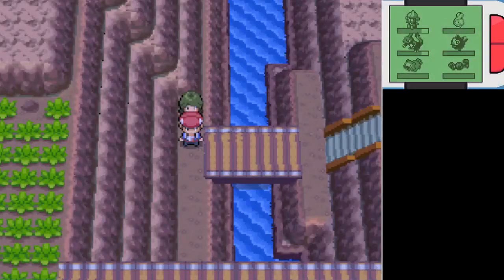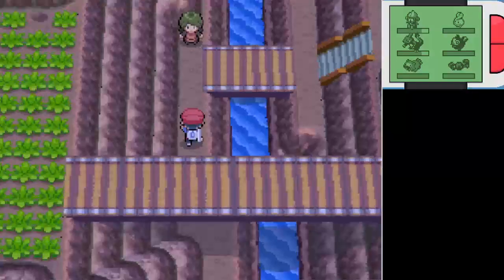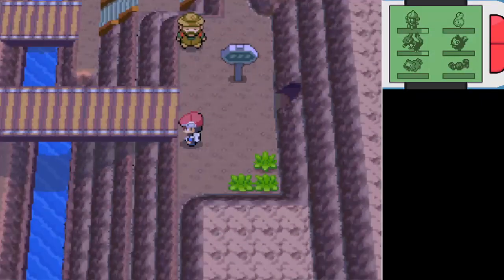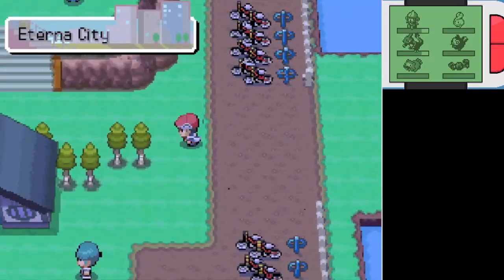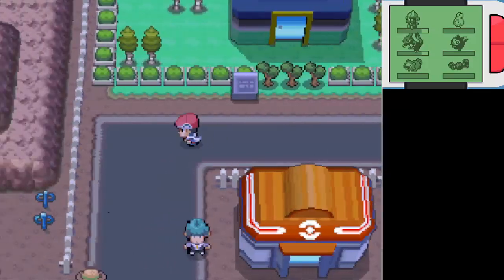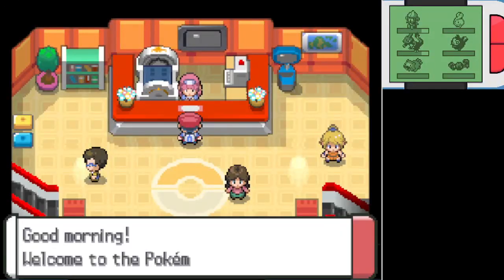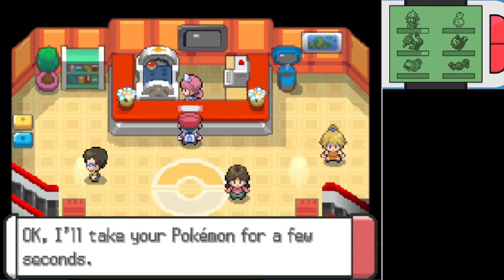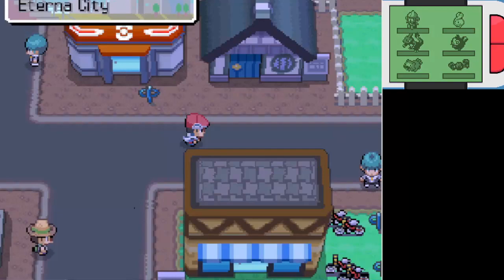Contributing to the fact that Charmander can be a much better physical attacker is the fact that it gets two very good setup moves for physical attacks: Belly Drum and Dragon Dance. So even though Charizard can be billed as a special attacker, it's actually much better off using its physical stats. I think that's part of the reason Mega Charizard X stands out over Mega Charizard Y. I still can't believe they added both mega evolutions — makes me wish they had just stuck to the mega evolution gimmick instead of trying to replace it, because everything they've done since has been kind of worse, IMO.